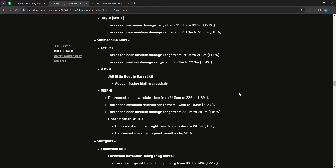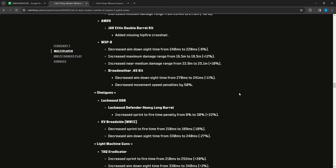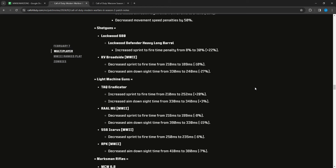For SMGs: the Striker had near-to-medium damage range increased from 19.1 to 21.6 and medium damage range from 25.4 to 27.9 — slight buffs. The AMR-9 Jack Eddin double barrel kit added missing hipfire. The WSP9 had ADS time decreased from 240 to 220 and max damage range increased from 16.5 to 18.5, near-to-medium damage range from 22.9 to 25.1 — buffs all around. The Broodmother .45 kit had ADS time decreased from 270 to 241 and movement speed penalties decreased by 50 percent — a significant buff to movement.